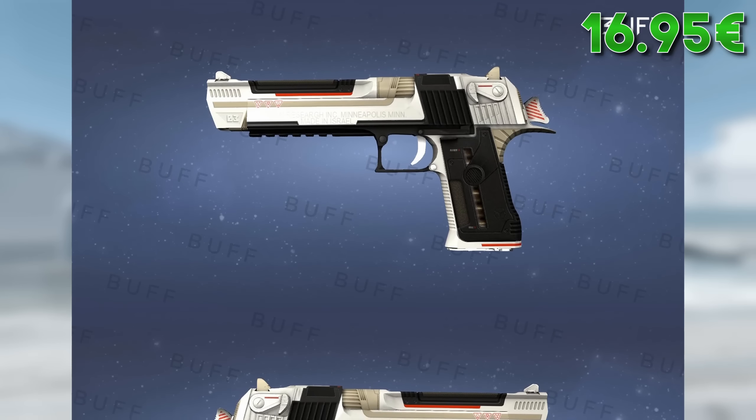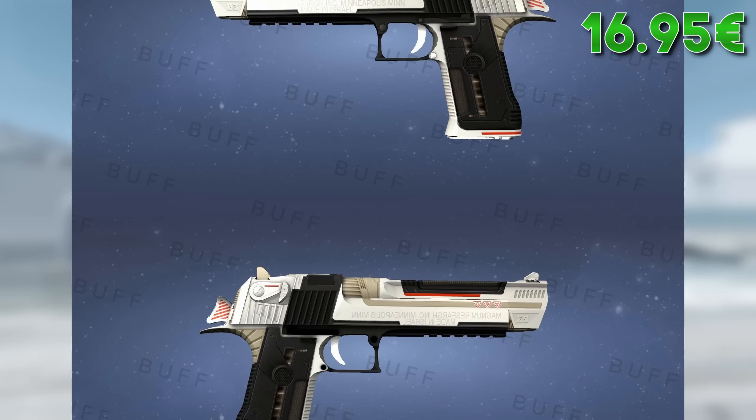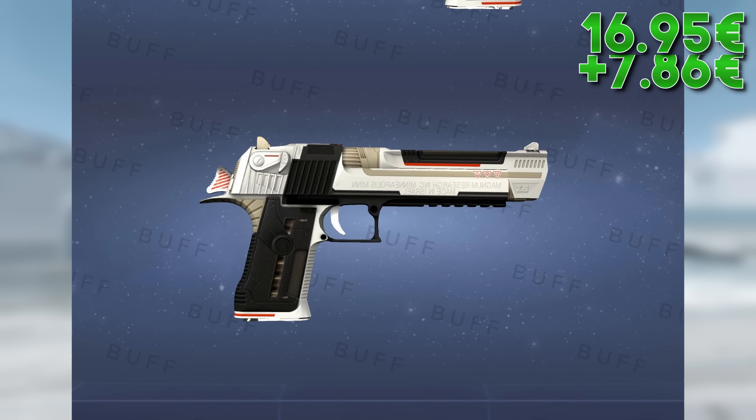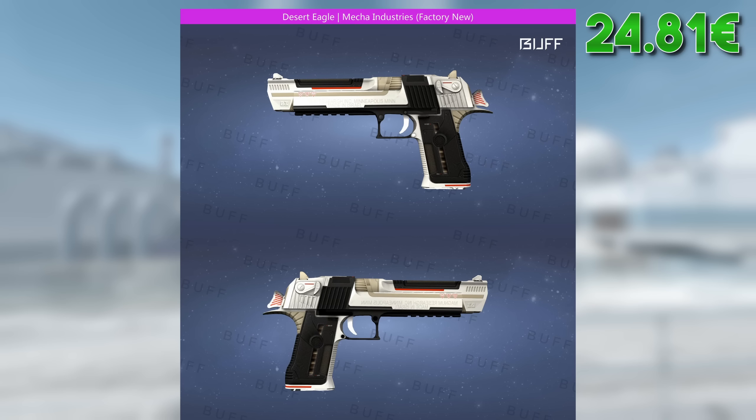The Desert Eagle comes next. Here I go for the Mecha Industries, which fits well with some other skins and is a budget decision. However, you could also pay quite a bit more and go with the Printstream or Hypnotic instead.